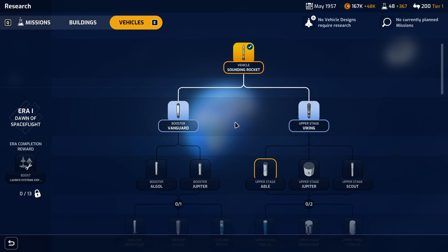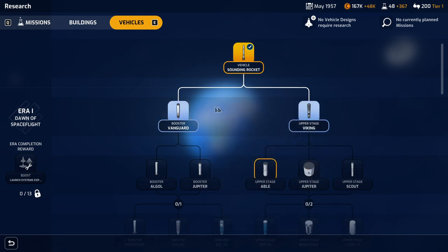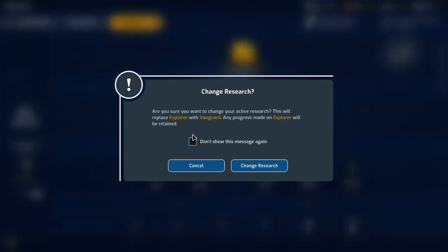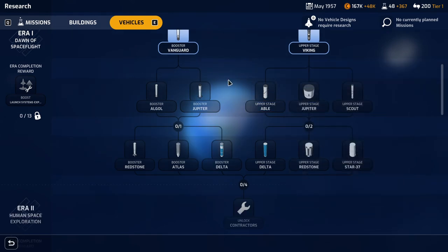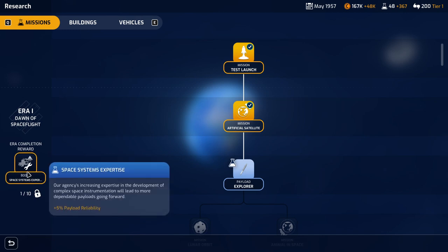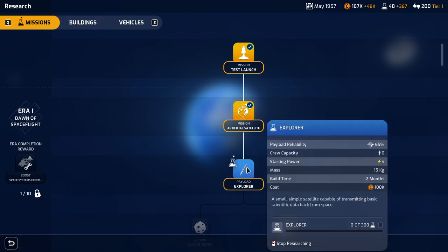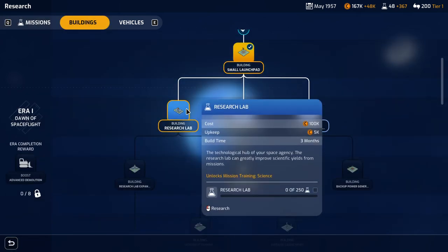So we'll need a more advanced vehicle. We'll need to go down the upper stage, and I guess we need a booster and an upper stage. So the next booster is going to be the Vanguard. We'll replace Explorer with Vanguard and cancel Explorer. Okay, so I guess we can only research one item at a time. That's annoying. That'll take two months. Maybe if I get new buildings, then I can research multiple things.